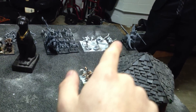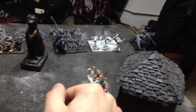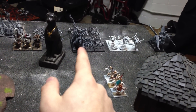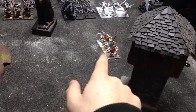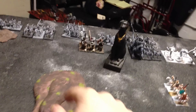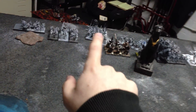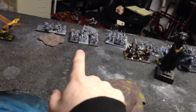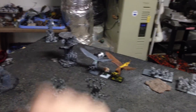Tomb Kings: we have a necrosphinx, 3 necro knights, 5 chariots with a tomb prince on chariot cleverly disguised as a war kitty, 5 horse archers, 10 bowmen, 6 Ushabti with great weapons, 30 warriors with sword and board, 3 chariots, 10 bowmen, 3 carrion, and a casket of souls.